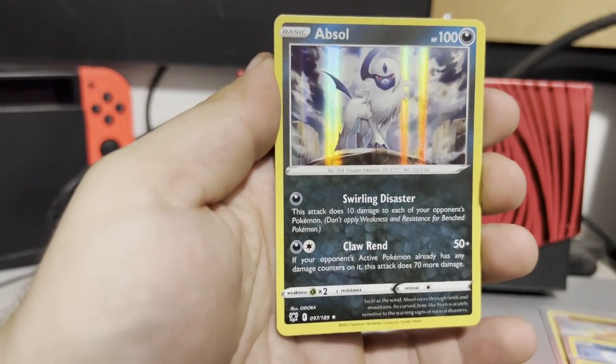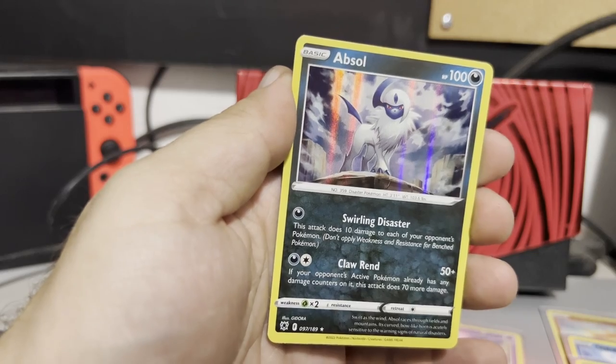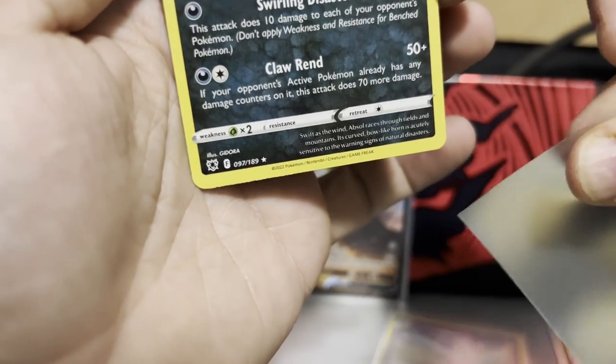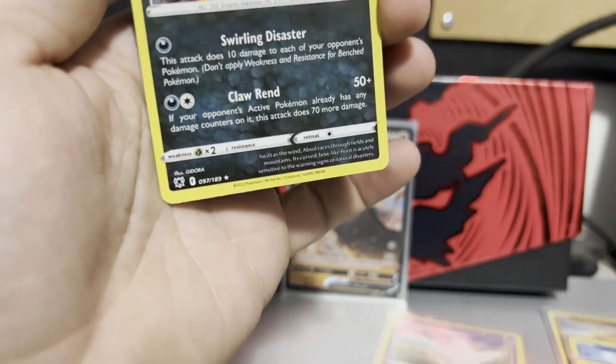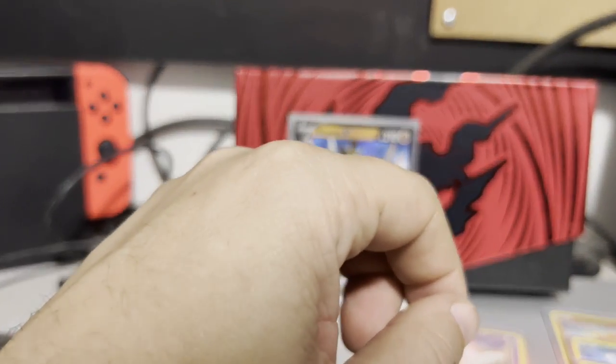Reverse holo: Kricketune! And our rare — oh, there we go! Can be happy with these last couple pulls. Got a holographic Absol! You can see I just try to do it where it kind of pops open like that and you can get the card in and push it down. So these are our pulls — we're going to give away that code card for the Elite Trainer Box.